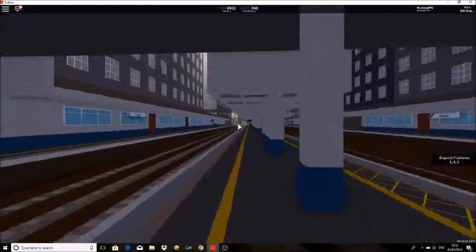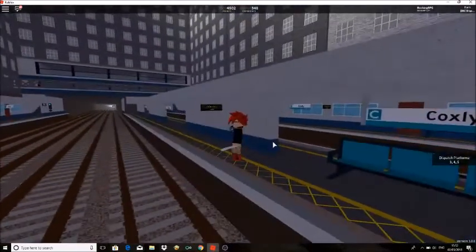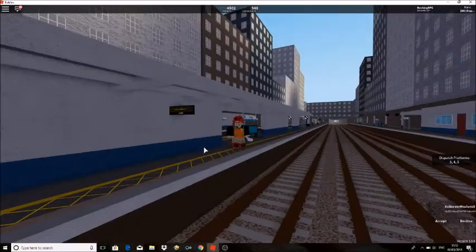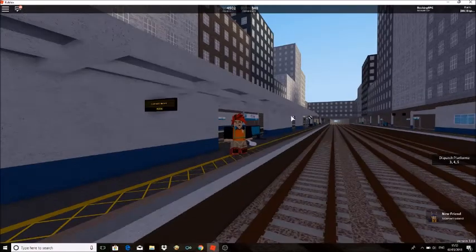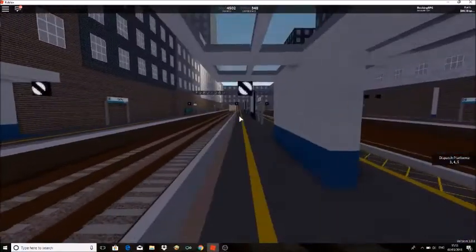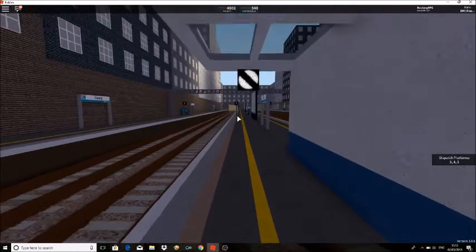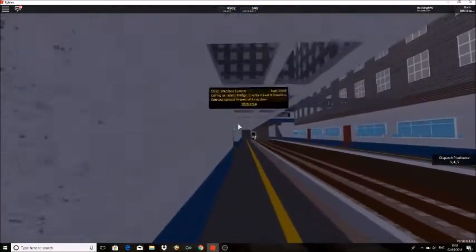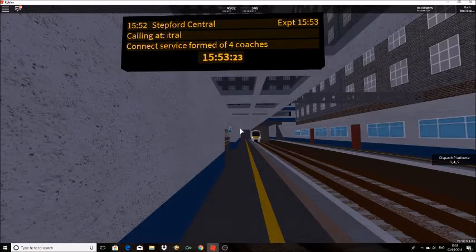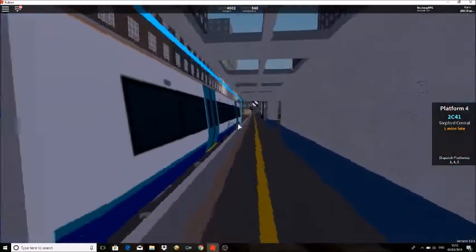We're dispatching on platform 3, 4, or 5 — most trains arrive on platform 4 so we'll wait there. There's one coming now. Our job is to safely dispatch trains without a hassle. We've got a banner repeater here giving us 43 to 45 degree angle for yellow or green signals. This is the Stetford Connect service to Stetford Central, calling at Bowdoin, Angel Pass, St Helens Bridge, Stetford East, and Stetford Central.